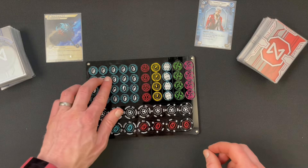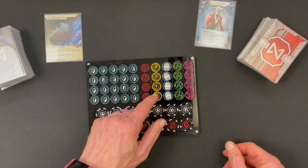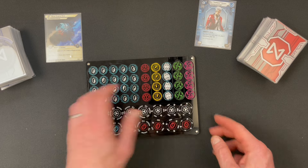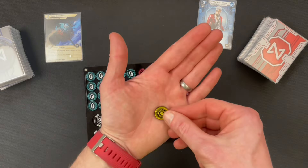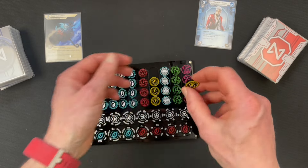Along the top here we've got virus tokens, power tokens, brain damage — or core damage as it's now known — tags, and bad publicity. On the rear of these tokens you'll see there's a two, so they can double up. You can just flip it over to double the quantity and reduce the number of tokens you need.